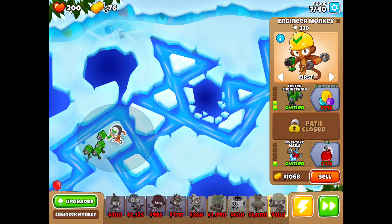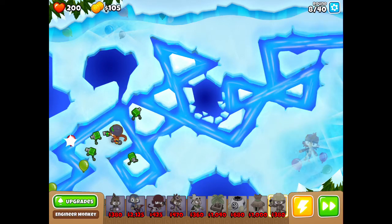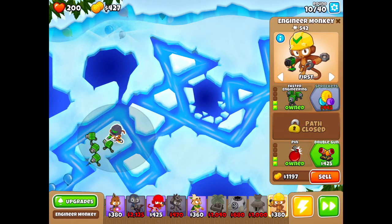Wait, why does he not have a yellow hat even though in the picture he has a yellow hat, but in here he has a gray hat? Oh, I think that's because I did Faster Engineering and Pin. It's still pretty easy — they're not getting past, but if they do, I placed them in a pretty good spot.